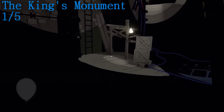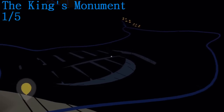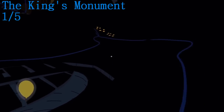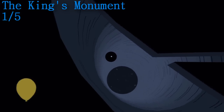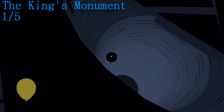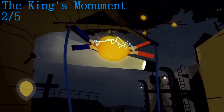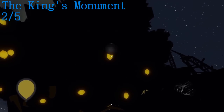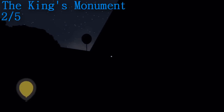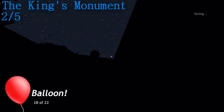So the final part to this chapter is the King's Monument. There are five balloons. The first one is just after this electrified ladder — you are going to see this big hole and if you look down it, there is the first balloon. Moving on to the second balloon, this is just at the lemon tree and if you turn to the right and look up, there is the balloon right in the corner there.